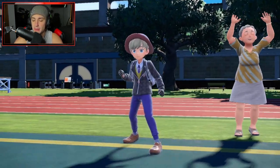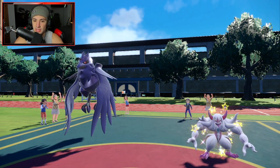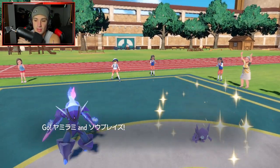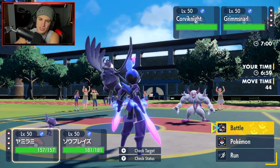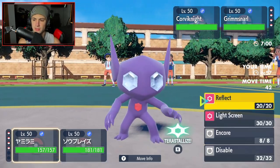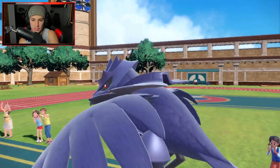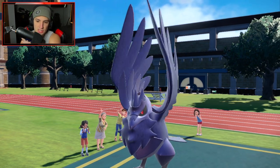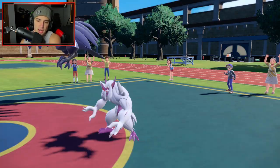They might think I'm leading Iron Bundle so they might not even lead Arcanine. I definitely want to get out Ceruledge and hopefully use Sableye to get a Bulk Up on Turn 1. They lead Grimmsnarl and Corviknight — this is solid for us. I'm going to set up Reflect here since there are two physical attackers, and I'm going to go for a Bulk Up this turn.